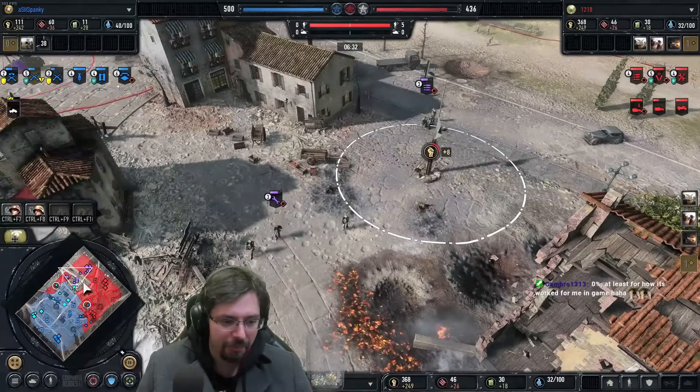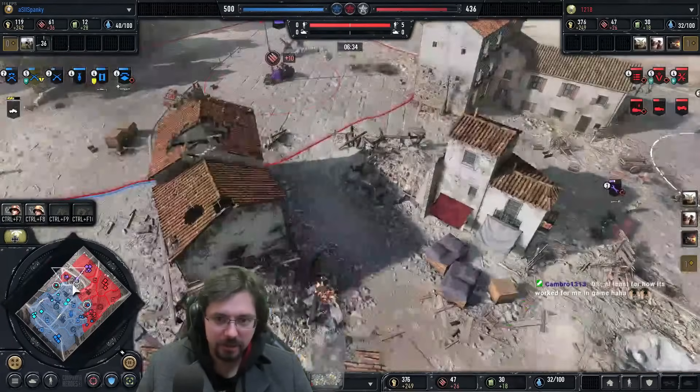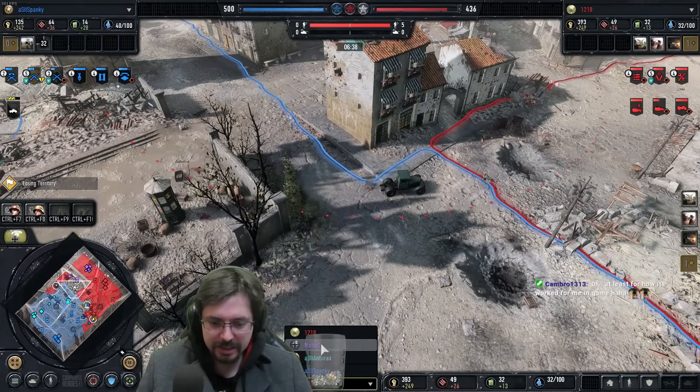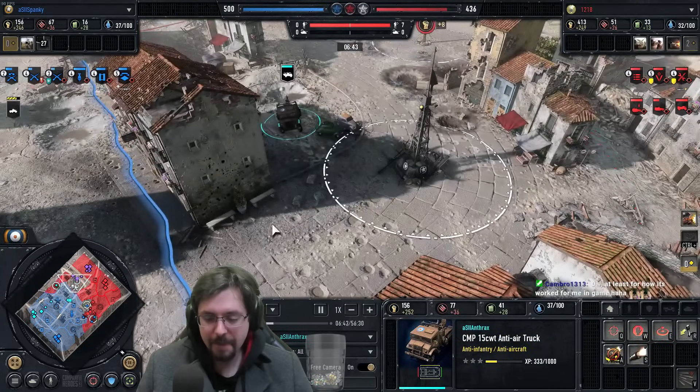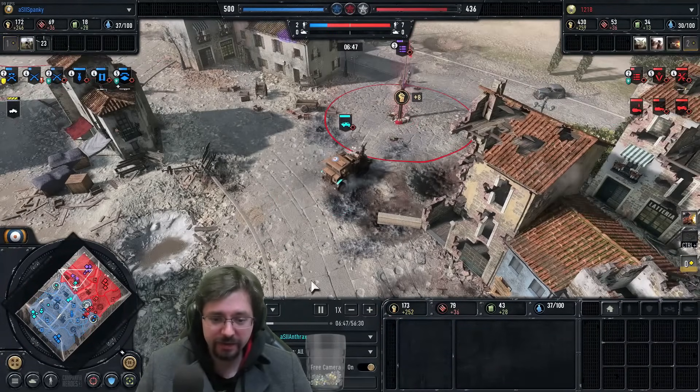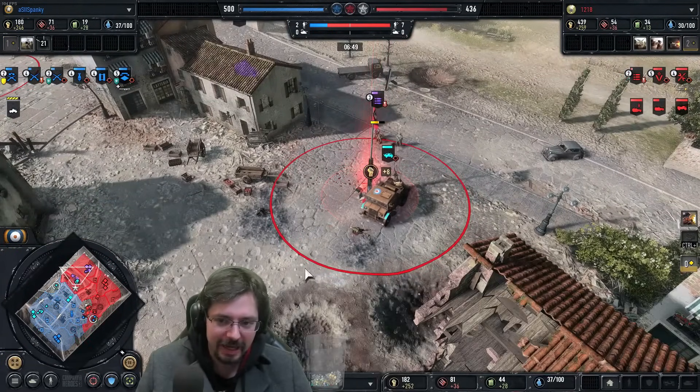Let's double check what this is from Anthrax — it's a CMP 15 CWT anti-air truck. We're just going to call it the anti-air truck in future, much shorter name. You don't see too many people going for this. It's got pretty good early game shock value and you can get it out fairly early.